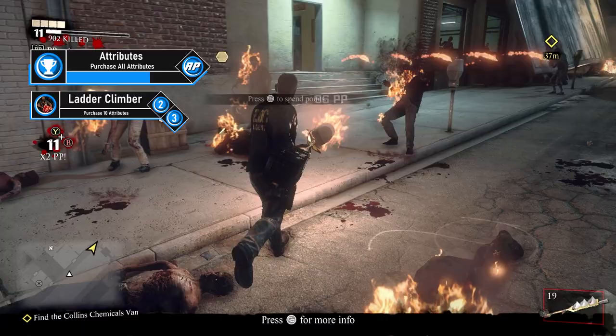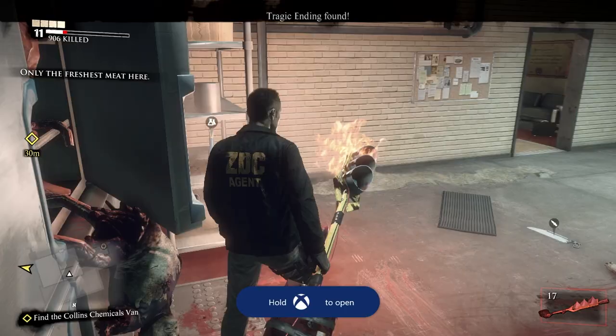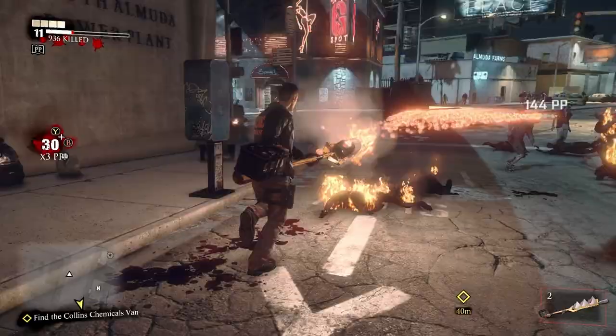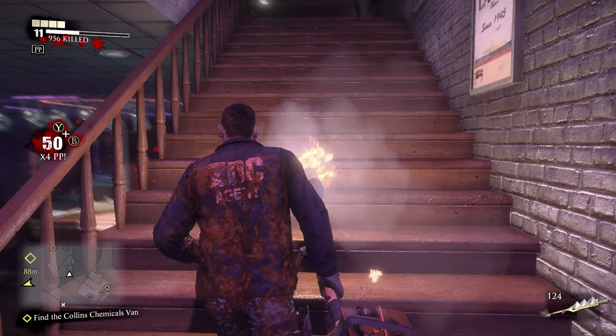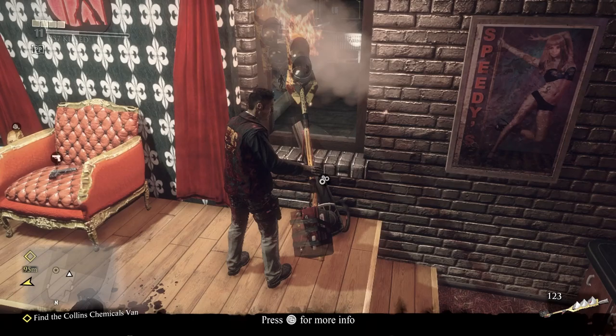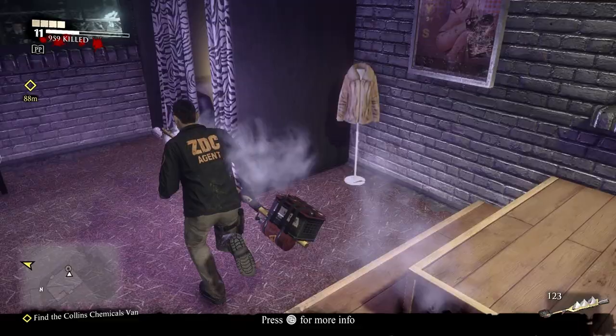You should get the 'Ladder Climber' achievement for buying 10 attributes at this point. Continue eastbound and head north into Fiefdom Meat Suppliers — go to the back room and examine the tragic ending in the refrigerators. Exit out and save at the porta potty if you wish. Head westbound into the nearby strip club. Work your way to the upper level and grab the Super Massager blueprint. Make it now using a massager and a leaf blower. You need 100 kills with the Super Massager for a PP trial, but it's significantly easier to do at max level — don't bother now. There's also a Frank statue in the private booth directly to your left — this is Frank 13, a tricky one to grab.